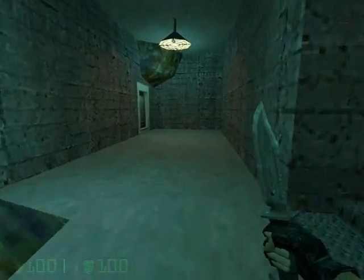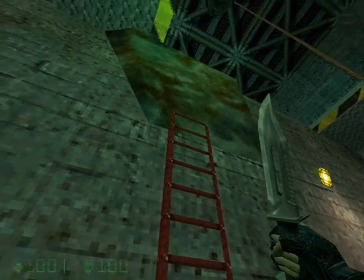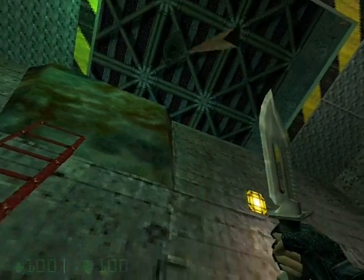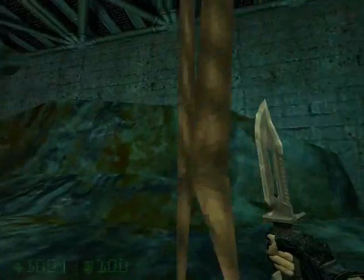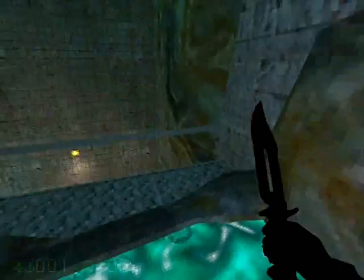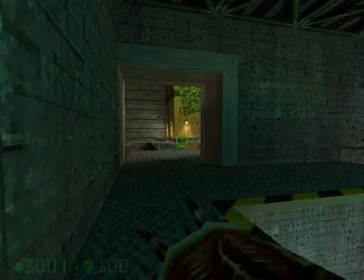Now we can continue on through the door. There's a ladder that's been alienified at the top, so we can't climb it — we have to use the rope instead. Just climb up and then swing over to the ledge. Now this healing pool — remember where it is, because it will come in handy. And now let's enter the final boss's room.